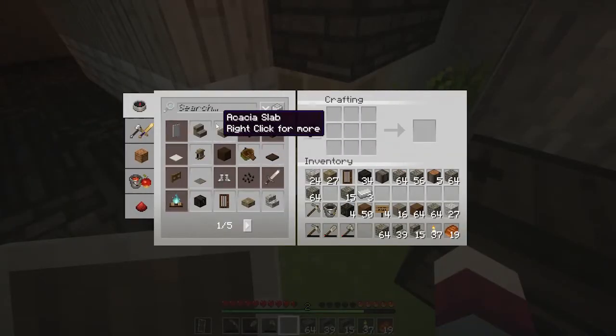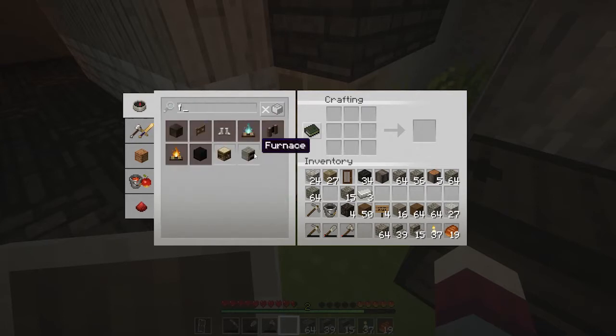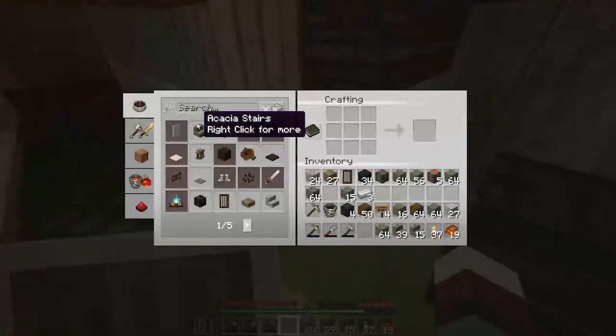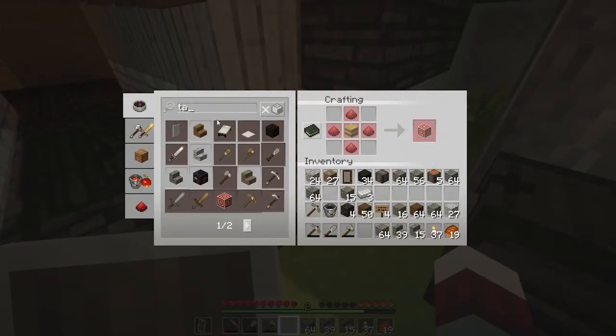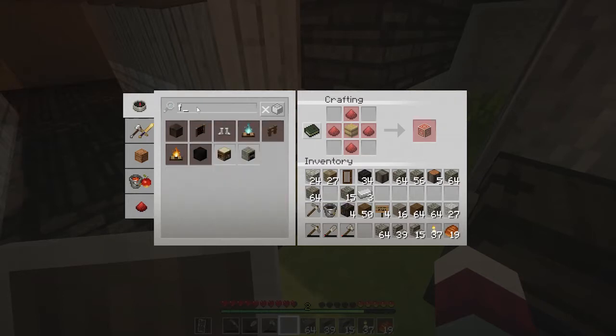With a Fletcher's table, what I can do is go and sell sticks to them for emeralds. And that would be nice. But let's see, how do I make a Fletcher's table? Hmm, that's a good question. A Fletcher's table, logically... is it a target block? No, it's not a target block. I have no idea.